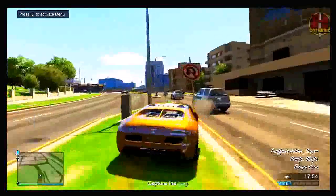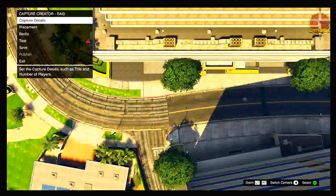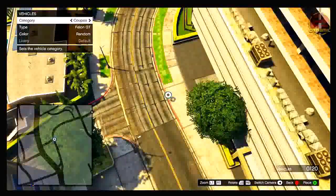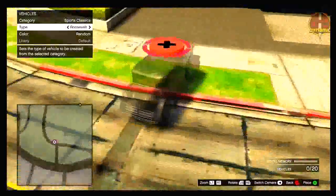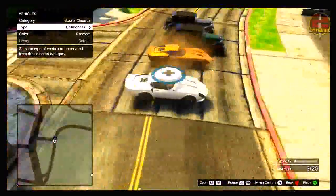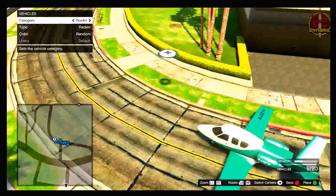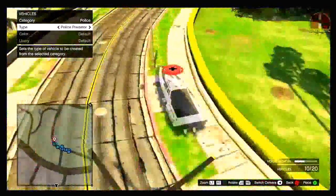If you're already in that cheat code session, simply hold down on the d-pad and select 'exit test.' That will put you back onto the capture details menu. Once you're on the capture details, go down to placement, then select vehicles. You can now start spawning in all the rare cars you want — the Albany Roosevelt, the Nagasaki Blazer, any vehicle you want. I have a set of vehicles already placed here to show you.